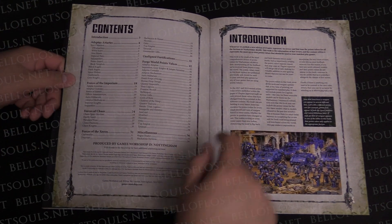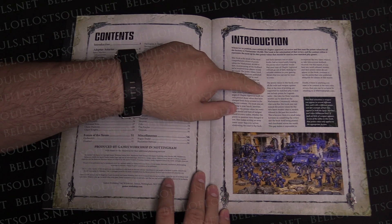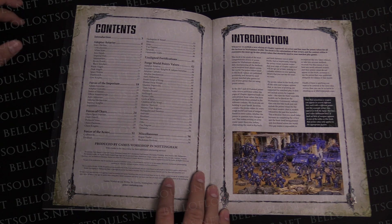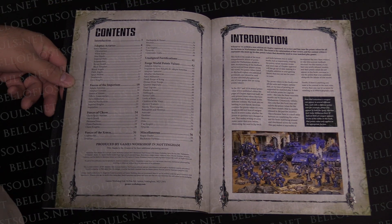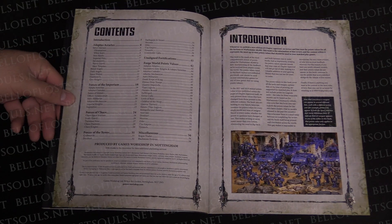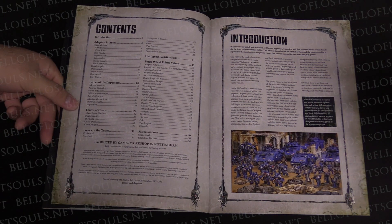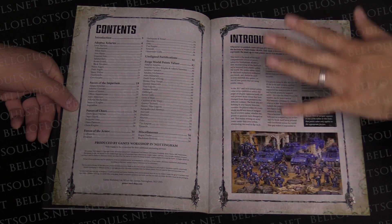Let me read this section: 'The points values in this book cover all the units and wargear options that at the time of printing are supported for matched play. It does not include points for Legends units — the rules for these venerable models can be found on the Warhammer Community website.' So if there aren't points in this book for those models, they are no longer supported for matched play. You can only tell what's Legends by omission — if they're not in here, they must be Legends.